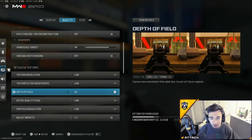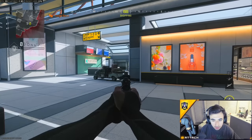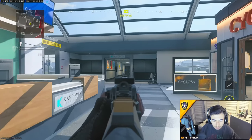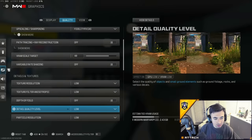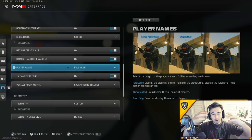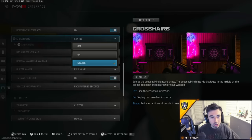Turn Depth of Field off — if you turn it on, it adds a slight blur to everything outside of your aim, which might hurt you when spotting enemies. Make sure you always have Player Names on 'Full Name' — when aiming at something, even if someone is laying in a bush you'll see their full gamertag, the red name, their clan tag, and the red dot above their head. This is very important for finding people hiding in dark corners of the map.